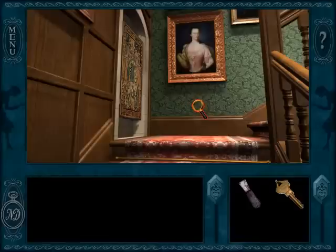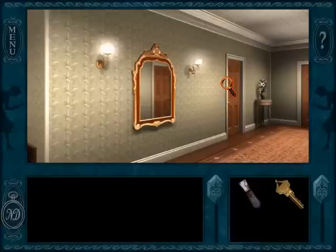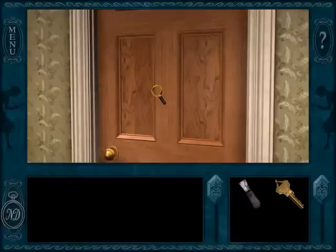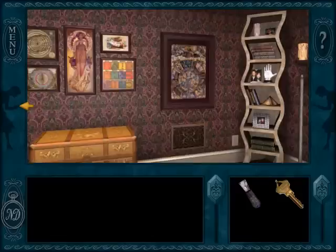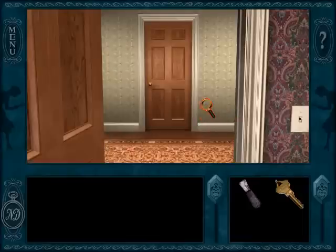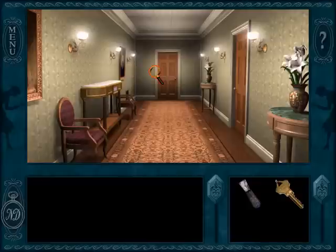Nancy gets a letter from the culprit — the titular message in a haunted mansion — which says 'Leave the mansion now!' More frightening is that the letter triggers a fire inside the parlor. Nancy needs to put out the fire with a fire extinguisher, or else it's game over. I like this challenge, but I didn't like how you get an automatic game over if you click on the fire itself. The fire's a hotspot you can click on, and you're not supposed to click on it? That doesn't seem fair.